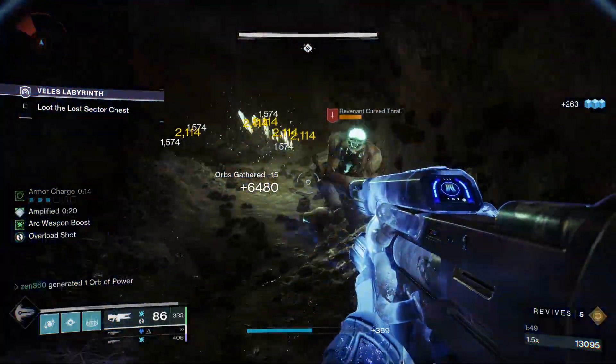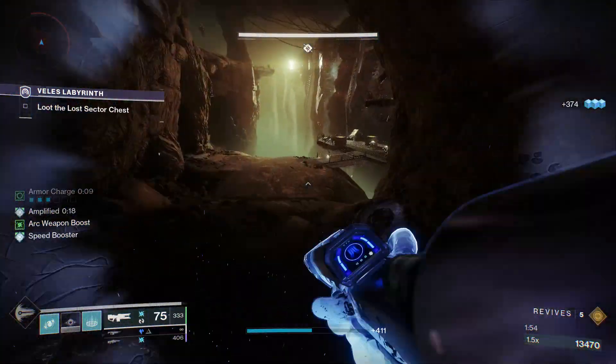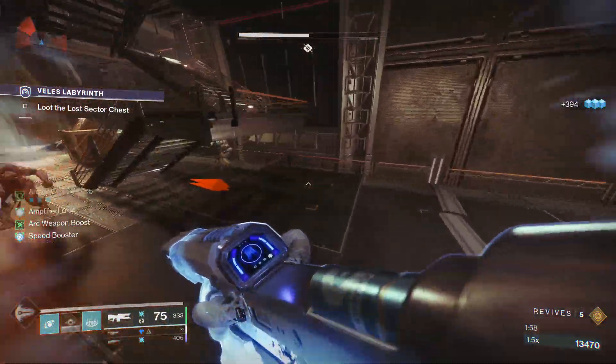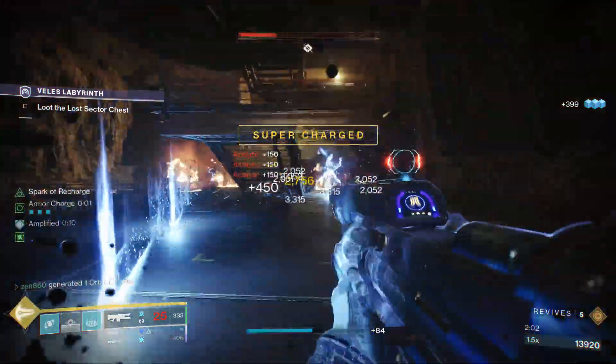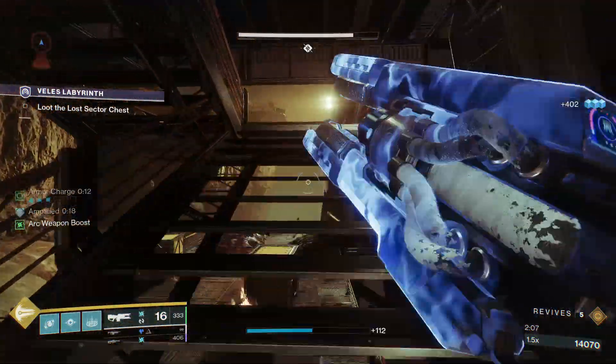If you're sitting in this cave, you're going to have a hard time. You want to melt that barrier champion as fast as possible so it gets defensive and puts up its shield, because if it's on the offensive you just never win that. Keep in mind we also need to stun unstoppable champions, and we're going to do that with our flashbang grenade.